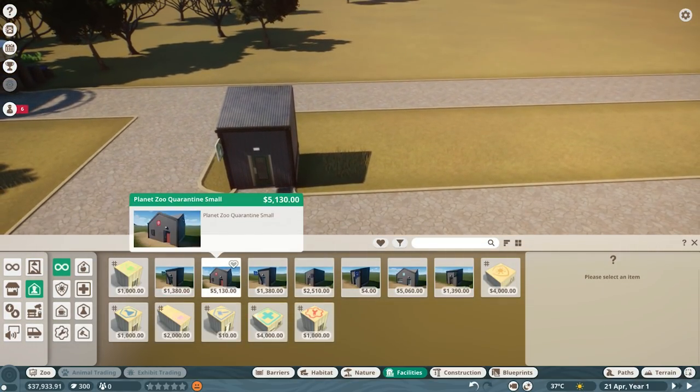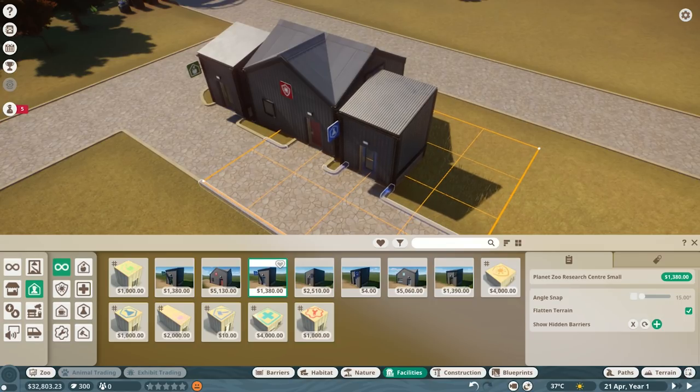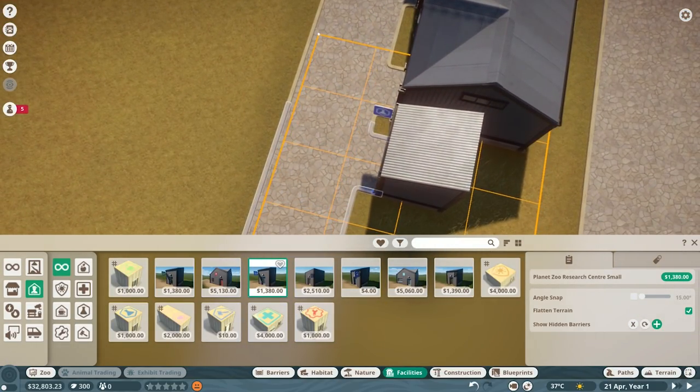And then we want a quarantine zone for the new animals once they arrive. So now we put down a research sensor - this is where we learn about the animals. We can learn about more enrichments, more food, what the animal likes, basically learn more about the animal. There we go, that's going down. I'm trying to make sure that is nice and straight.